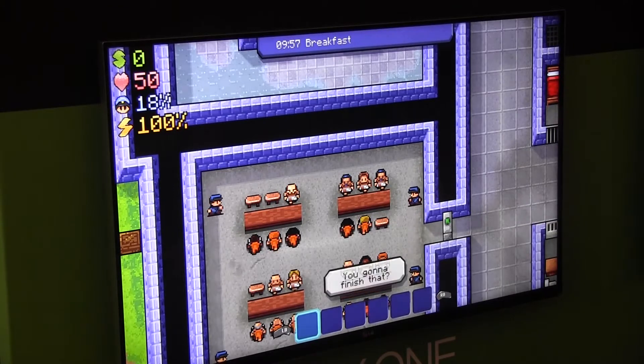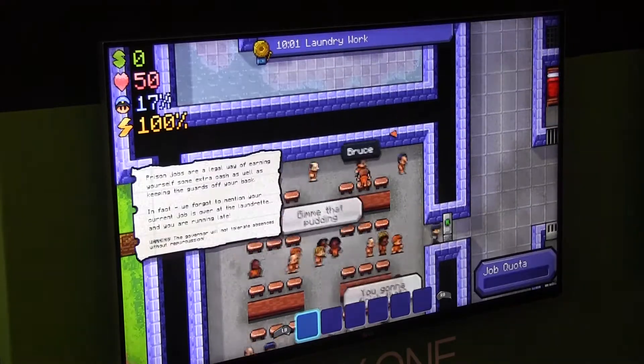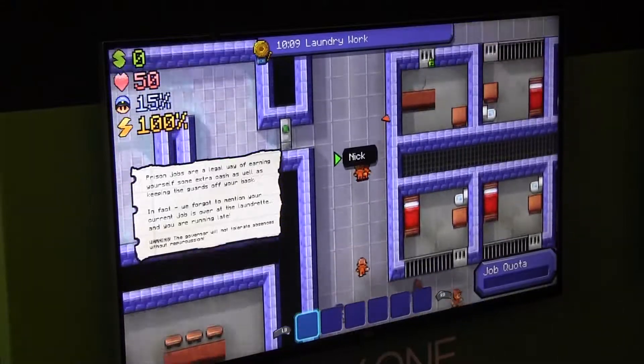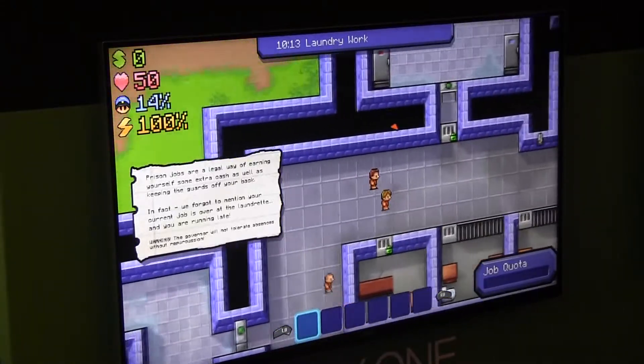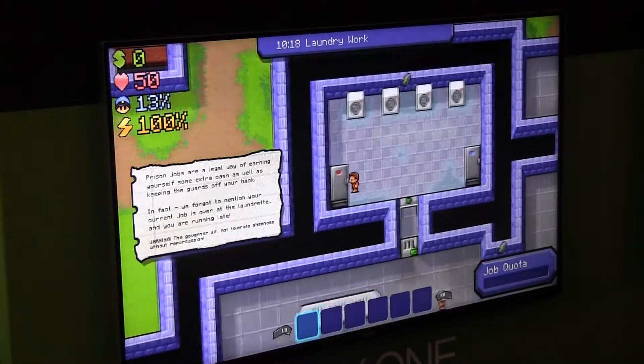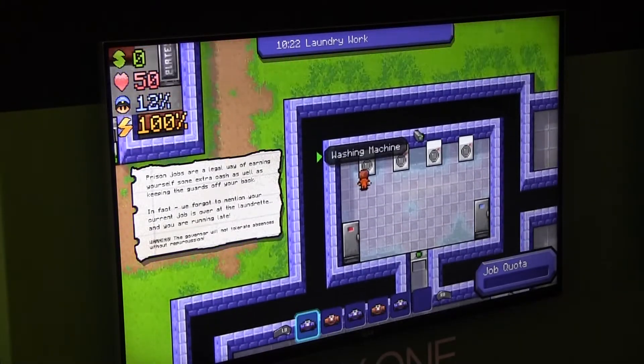So here I'm having my breakfast. To get the stuff you need to get out of the game, you're going to need to either steal it from people or buy the supplies you need from people. Here I am doing my job which is a laundry job, and this will earn me some money I need to start trading with people.